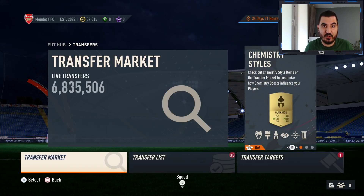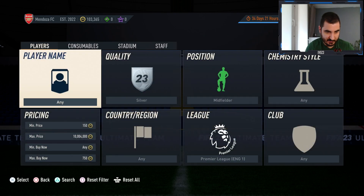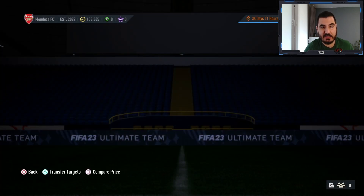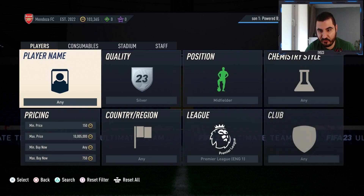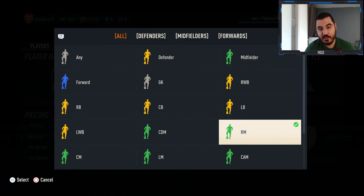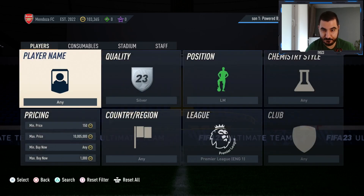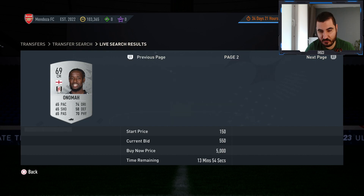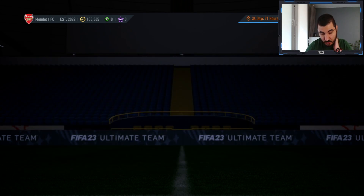I really hope you enjoyed the first method — if so, please leave a like and subscribe. Now let's move to the second trading method, which is again going to be with silvers because the silver market is probably the best right now. Here I'm looking for midfielders in the Premier League. There are a lot selling for 700, but what's interesting is searching by specific position. Right mid is going for 800 — only one listed, which is good to know. Left mid has none listed, so if we get one from the filter it's nice profit. Center mids are also interesting — one going for 1400.